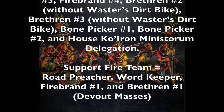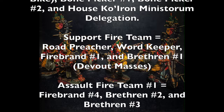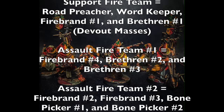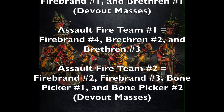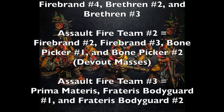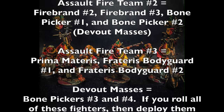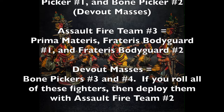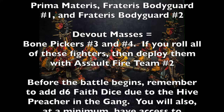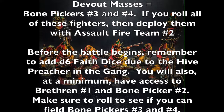Assault Fire Team One consists of Firebrand four and Brethren two and three — the fighters armed with pole arms mounted on bikes. Assault Fire Team Two is Firebrand two and three with the greatsword and bomb rats, plus Bone Pickers one and two. Assault Fire Team Three is the Prima Materas and Frateris Bodyguards one and two from the delegation. If you roll additional Devout Masses fighters, Bone Pickers three and four go to the sideline but can be added to Assault Fire Team Two if rolled up for battle.